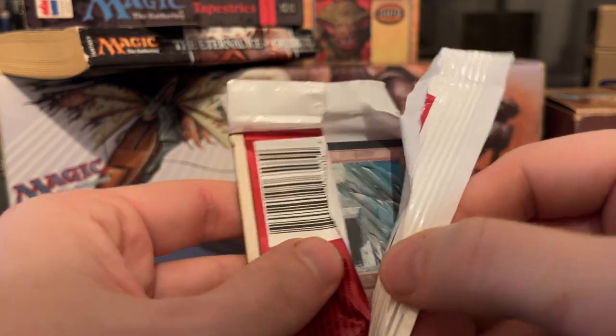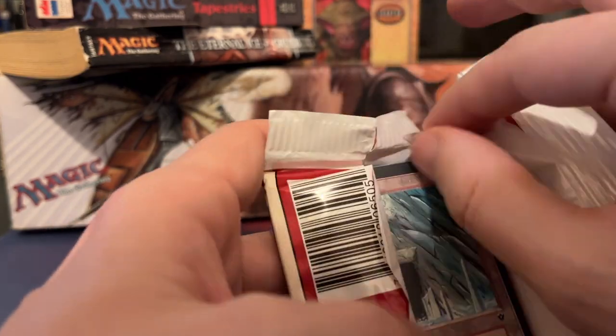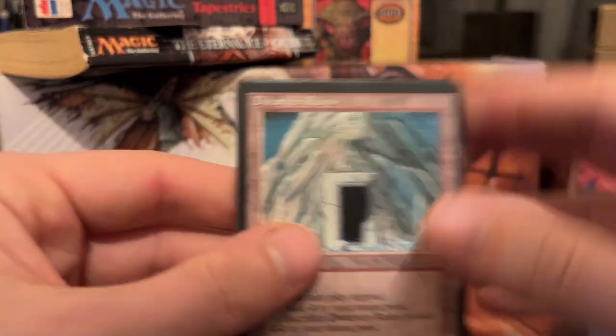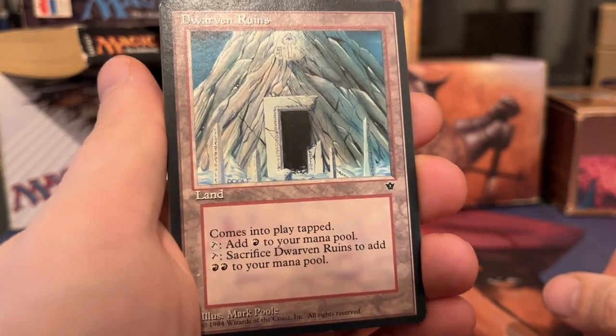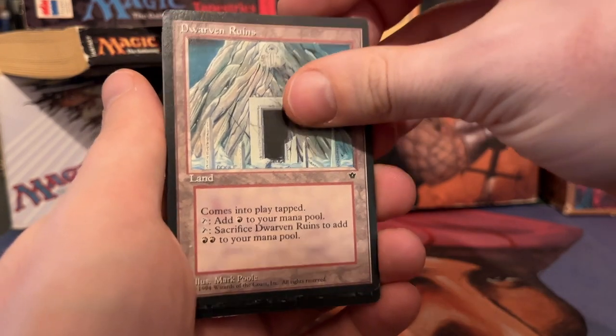I do see a land there — it's not Rainbow Veil, but it is a cool one. So here we go: this is Dwarven Ruins. It comes into play tapped, and then you can tap it for one red, or tap and sacrifice Dwarven Ruins to add two red. That's pretty cool.